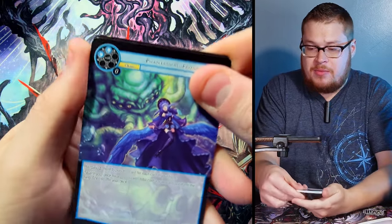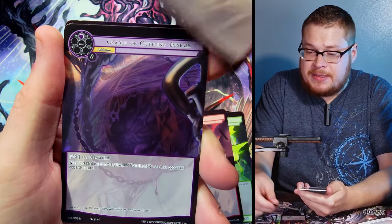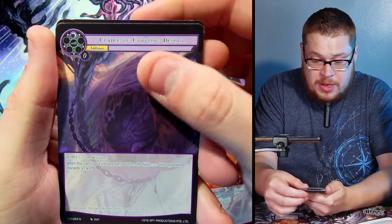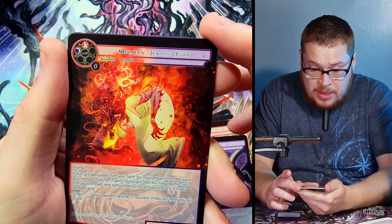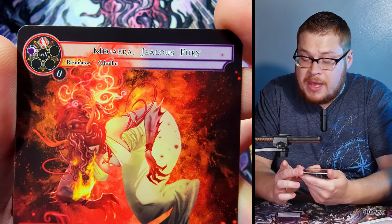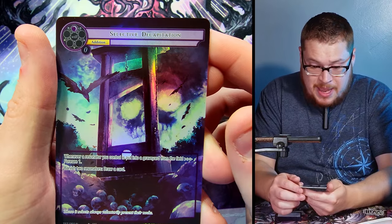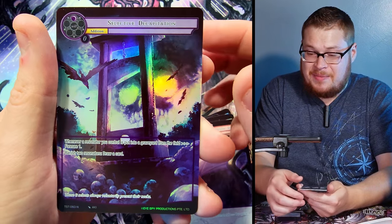Next up — Cthulhu, always a good sign. We've got Cradle and then our super rare: Megata, Jealous Fury — a very cool card. Behind it we've got Selective Decapitation, just a normal. Good pace, let's keep going.